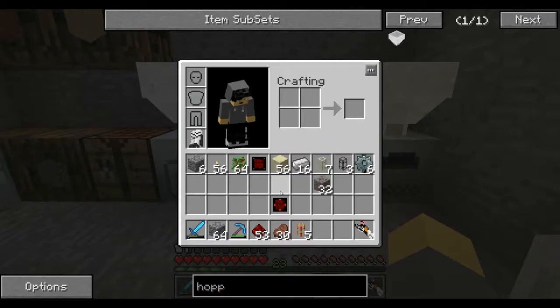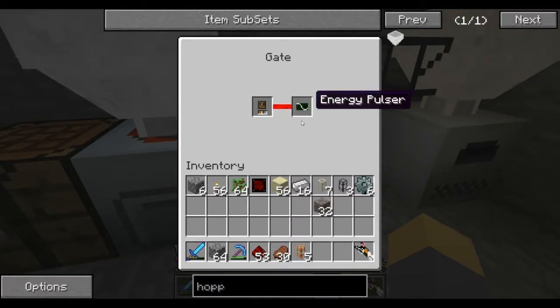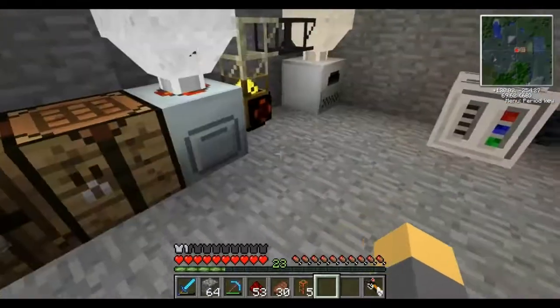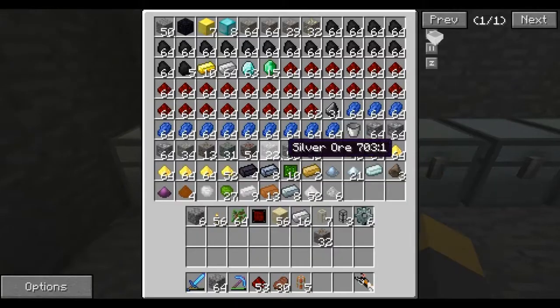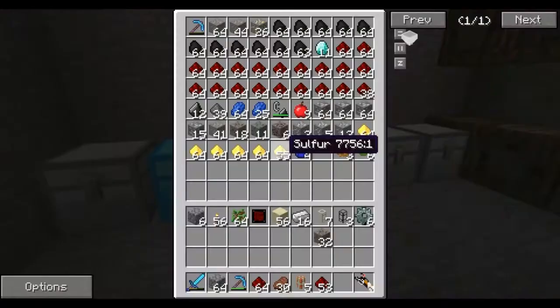I don't have a redstone engine - no, that's not a problem because we have an autarky gate. If there's items in the inventory, which is going to be this, then I want it to do an energy pulser, which is basically going to pulse energy out just as a redstone engine would. And that's going to fall into here, which is then going to receive redstone.